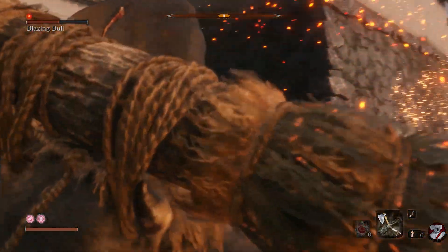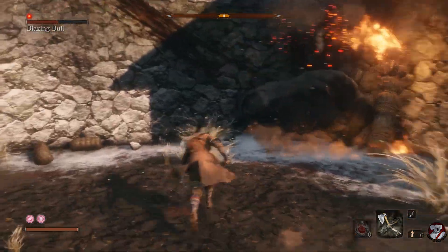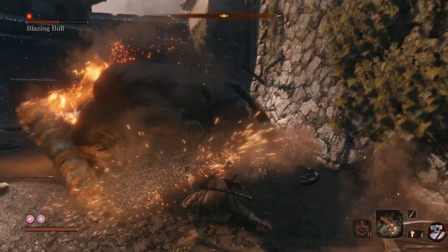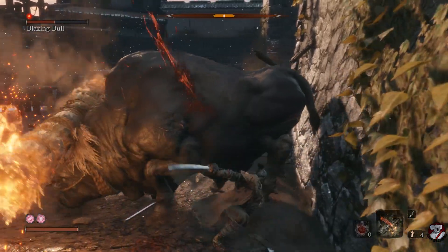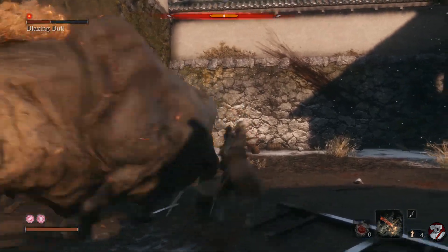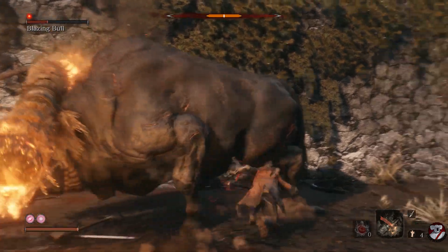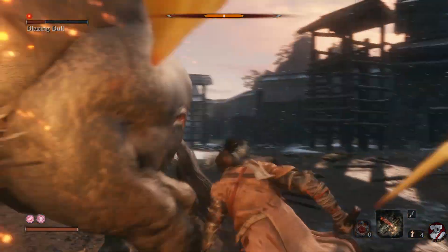If you do get into a slight bit of trouble where you're going to get hit, there are two things to do. You can double dodge to take advantage of those iframes, but they are only slight. The other thing you can do is parry his fire log — it is possible to parry it if he's only spinning his head and not charging, but you will take damage doing so. So the best thing, especially if you're trying to no-damage it, is to double dodge.